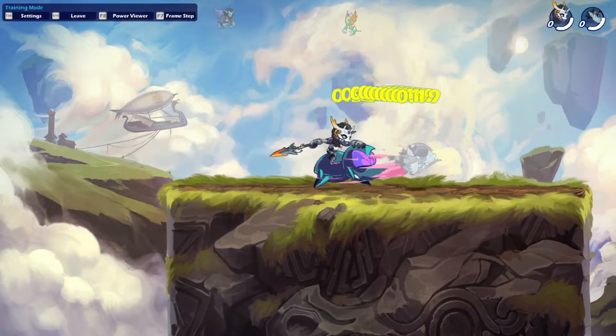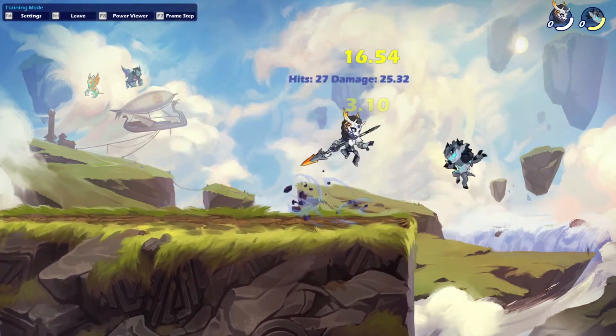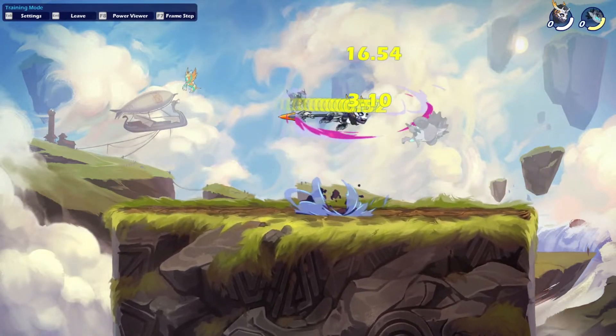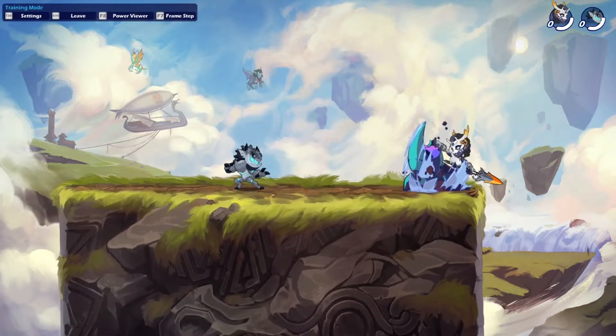Onto attacks with the spear. First, the side signature, like this — you jump on the rhino and hit them far away. The range is really good on this attack, the damage is nice, and it's pretty fast as well. I think it's a really great attack. Nothing more to say — it's just a solid side signature.